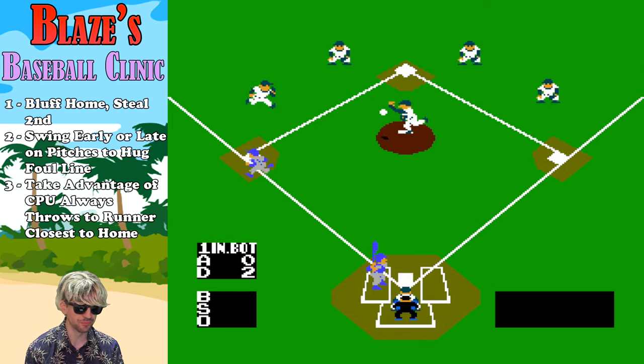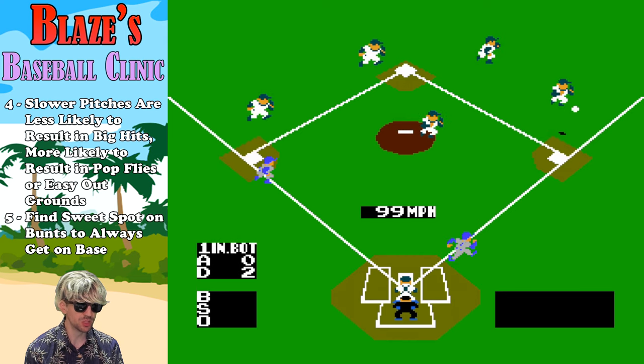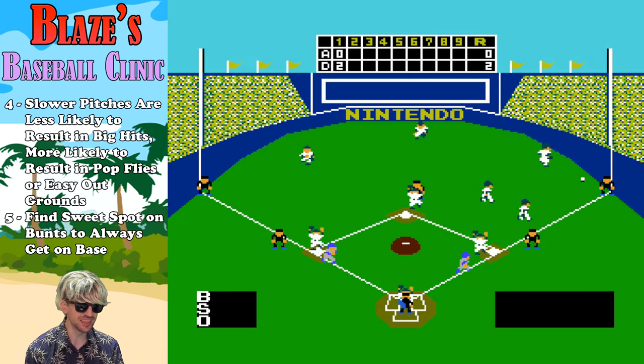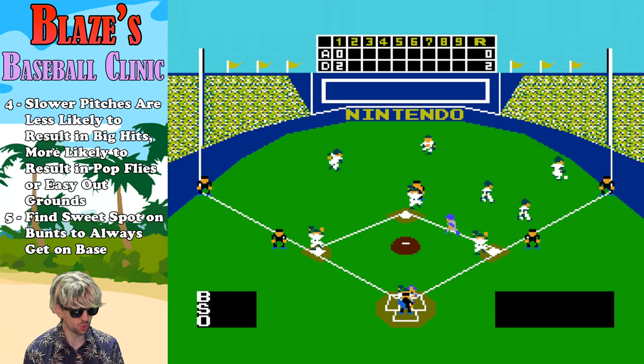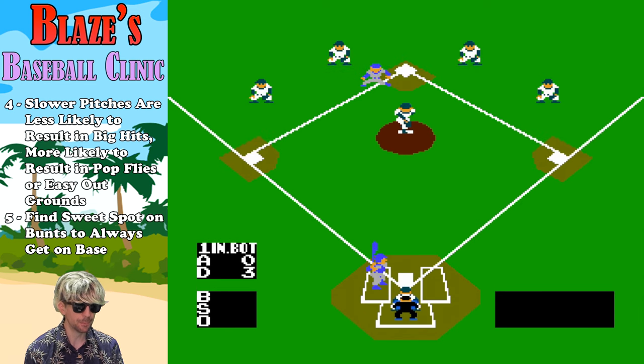Also, slow pitches are less likely to leave the park, so these make for an easy fly-out or ground hit which you can easily field and get the out with. Don't be surprised if they get one or two big knocks off of slow pitches, but on balance, slower pitches are much safer to throw in NES Baseball.